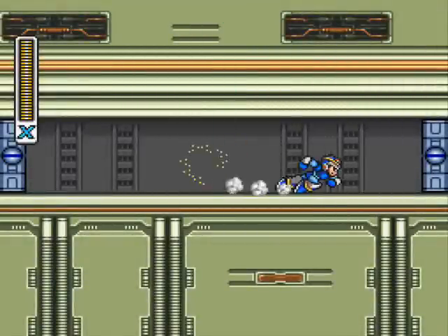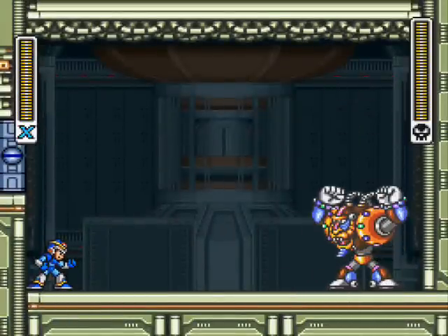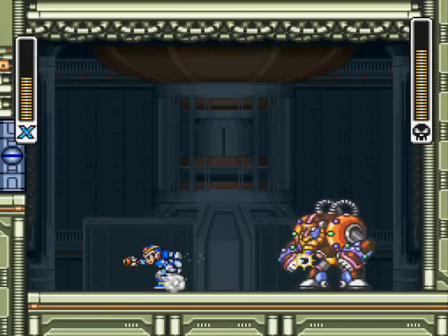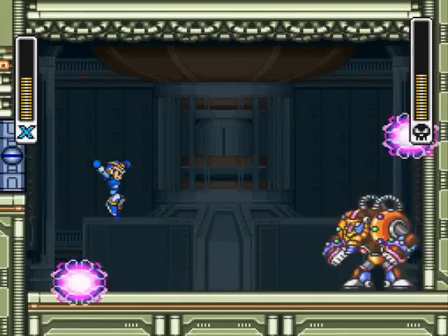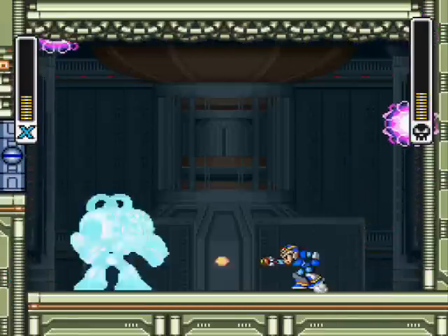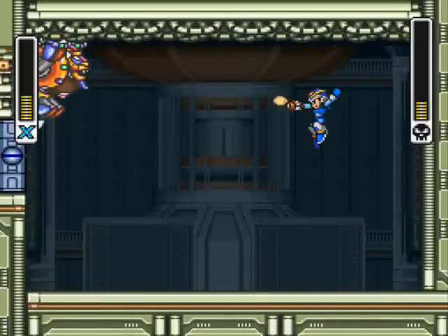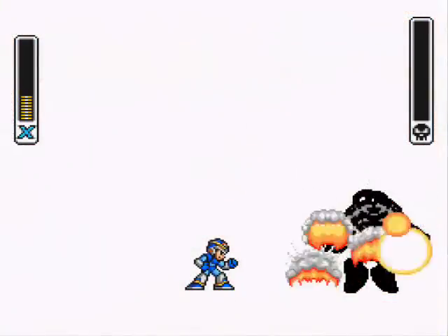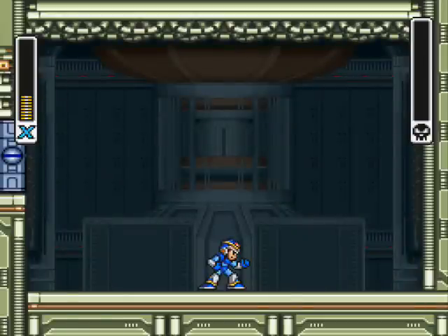Note to self: do not stand on the walls. Oh my god, he's huge! I'm dash jumping him — I can't jump over him. I have to keep doing that. He's dead. That's our first boss death, and in fact I think that's our first death in the game. With his weakness, however, he's just walked over. Nice to have a little bit of challenge there.